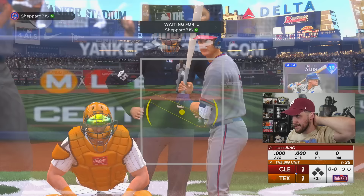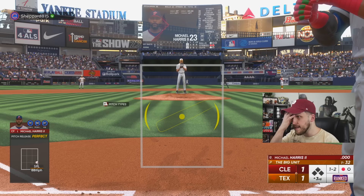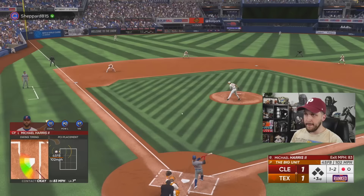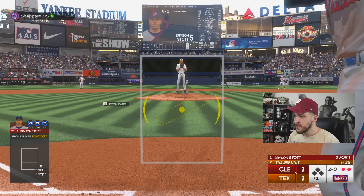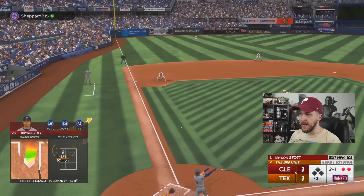The bad news is we're facing 99 Randy Johnson, so run scoring might be at a premium. We've got to stay positive if we're going to score runs. Randy Johnson is painting like Pablo Picasso. He's going to go fastball up — he did — and that's not a bad idea to go the other way, but just a bad pitch to swing at. 2-0 count, I'm going to give Bryson Stott a green light because I think he's going fastball down the middle.